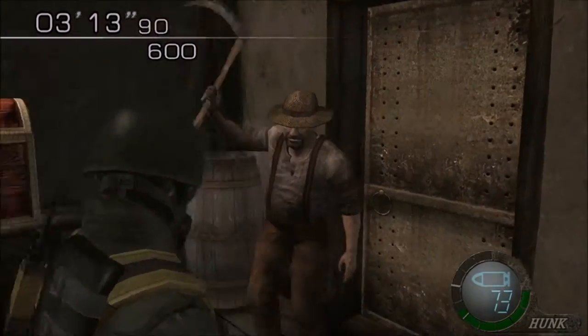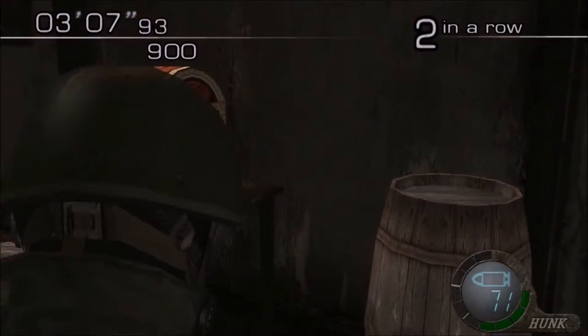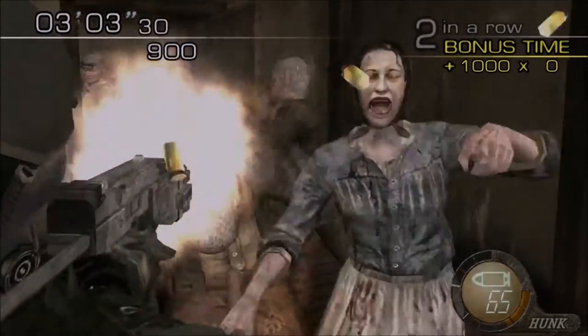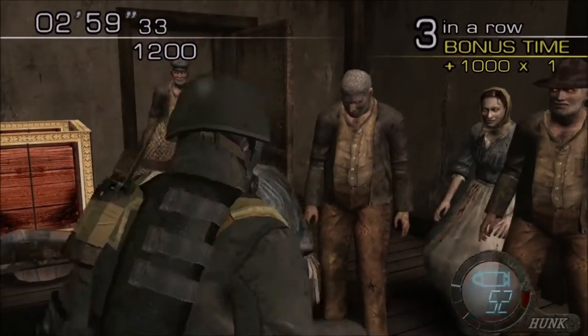But with Hunk, it doesn't matter, because I can do that. This is the secret to how Hunk works — it is his secret weapon, and it is pretty much the only reason that you want to use him if you're trying to rack up a high score. The Neckbreaker is key. I'm going to call it the key to keeping a combo going.